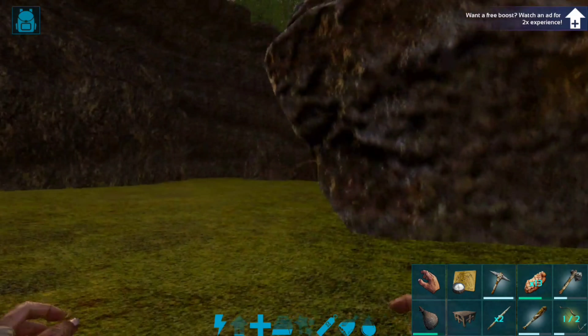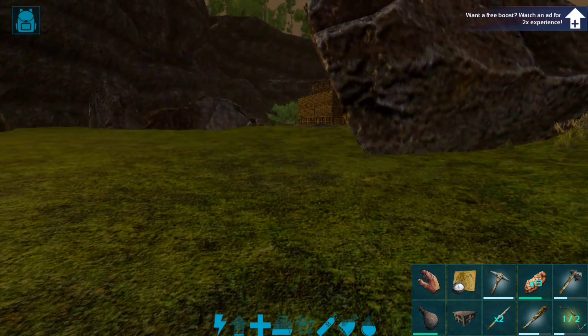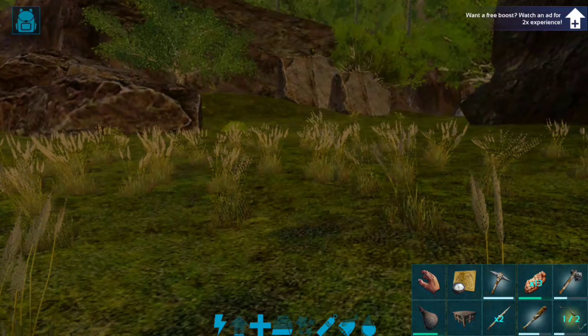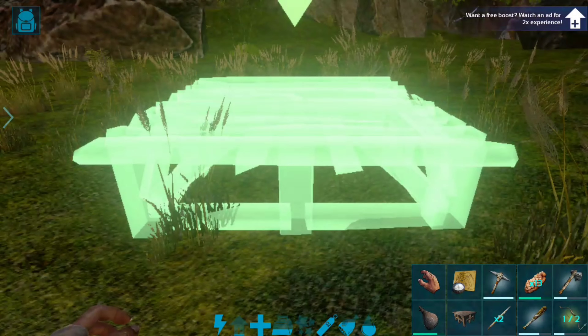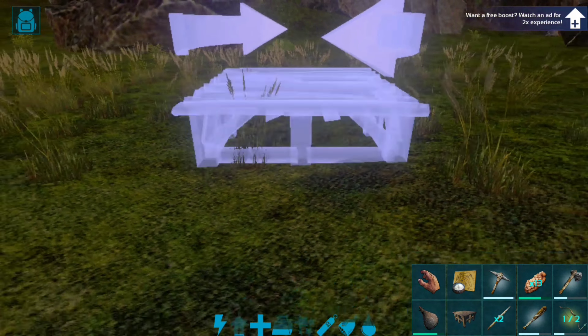Okay guys, I'm back. I kind of found where I want to build it. It's going to be right here — a very big building, from here all the way to this rock over here. I'm going to go ahead and place the first foundation down, and I'm going to probably utilize these beaver dams because they're here.